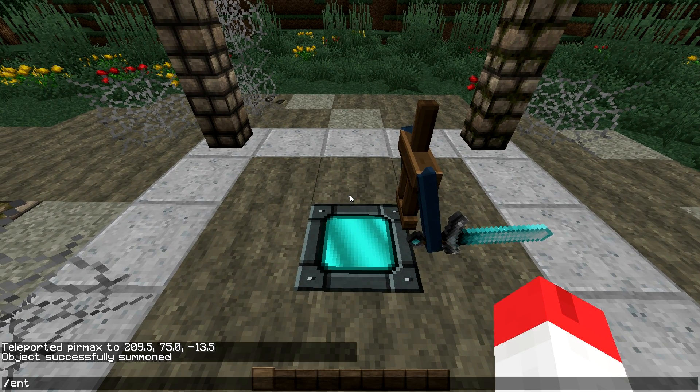You type the command entitydata. We are going to put a filter for the entities: @e with type=ArmorStand only. And don't forget to put a radius. That allows you to not accidentally alter other armor stands on your map, for example if you have used them for decoration.